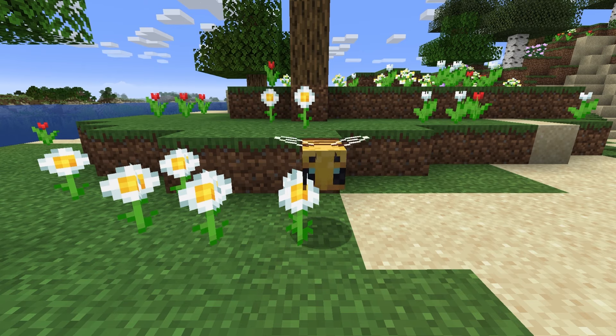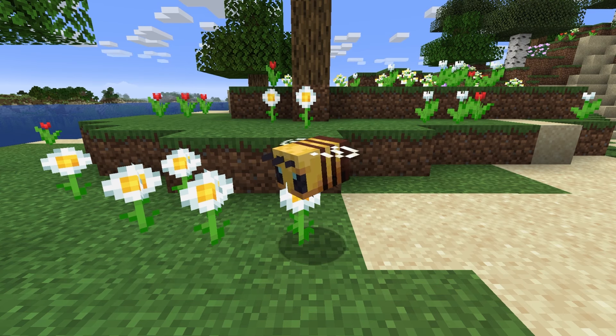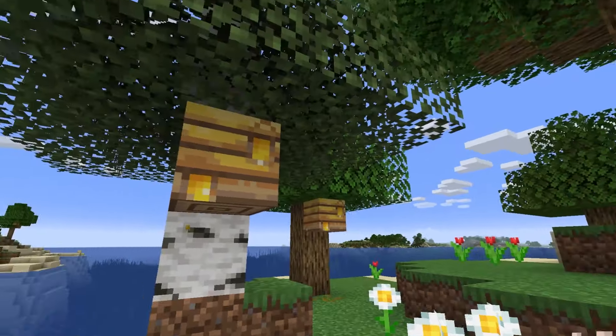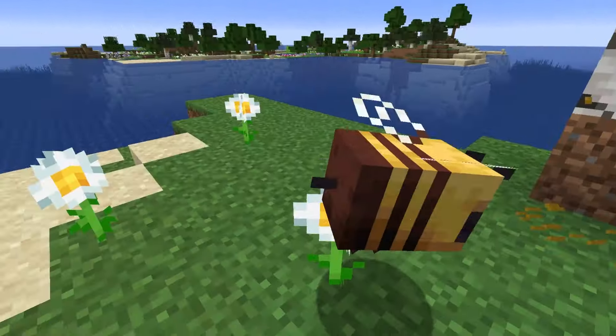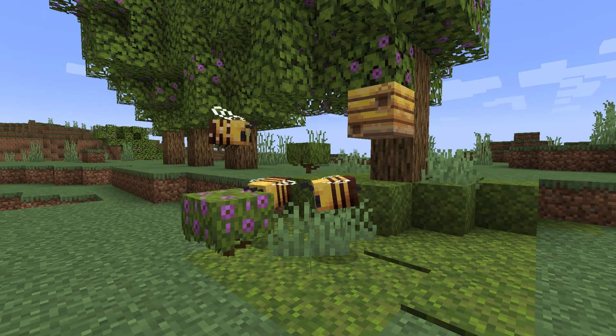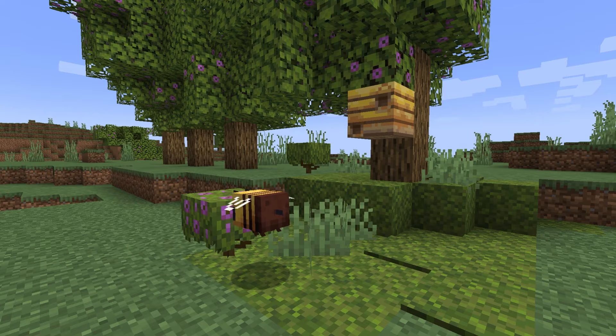Bees travel up to 22 blocks from the nest to find something they can pollinate, and they can travel further if necessary. They are attracted to flowers, sweetberry bushes, flowering azalea, and flowering azalea leaves. They circle a flower for 30 seconds collecting pollen, and when they have the pollen, there will be particles dripping from the end of the bee. Bees will fly into the nest and work for two minutes, which will increase the honey level by one. The bees will return to the nest at night or when it is raining, and stay in the nest for two minutes before coming back out.